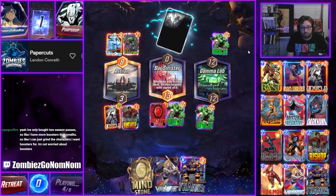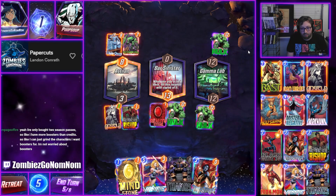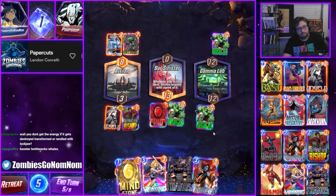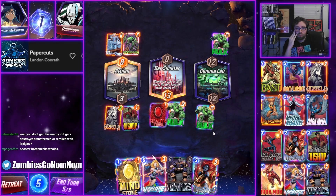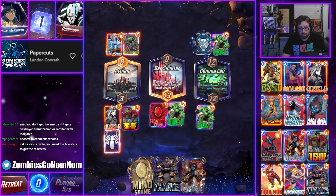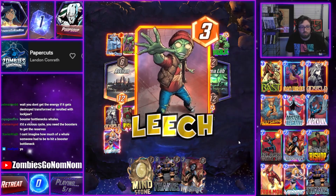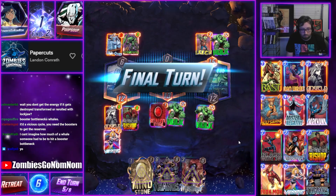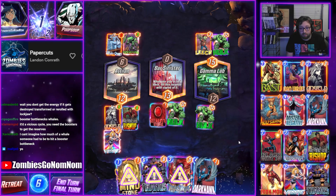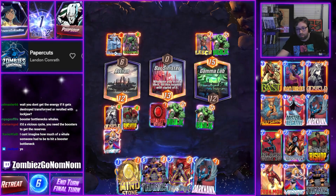Oh okay, we got Thanos — that's fine. We want to draw our stones. Could valk the neutral — Valk's actually pretty good here on curve. It leeched me! Well I'm really glad I have Outrage now. How many cards do they have? They have four, so this is nine for four.